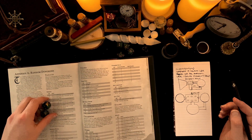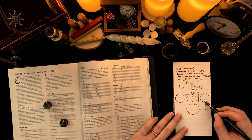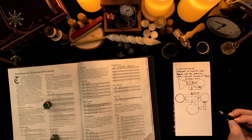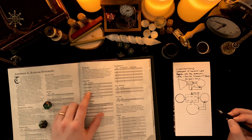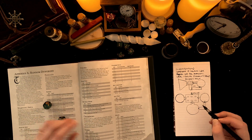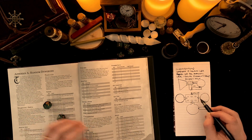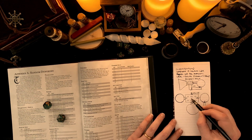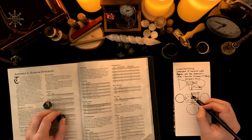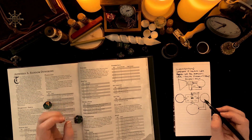Let's roll for door types. Rolling 20 - secret passage. Rolling 15 - iron door. Rolling 3 - wooden door. Rolling 13 - stone door. We'll have a crate there as well, which will be wooden.